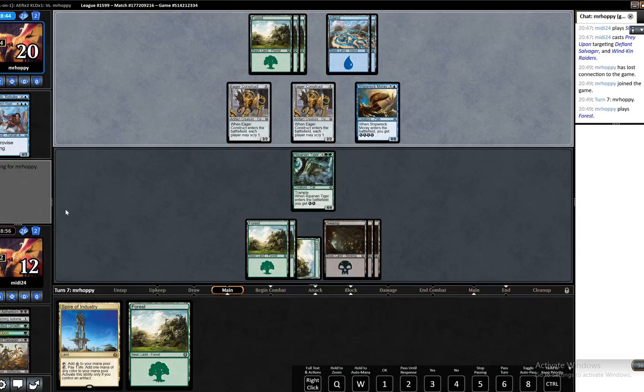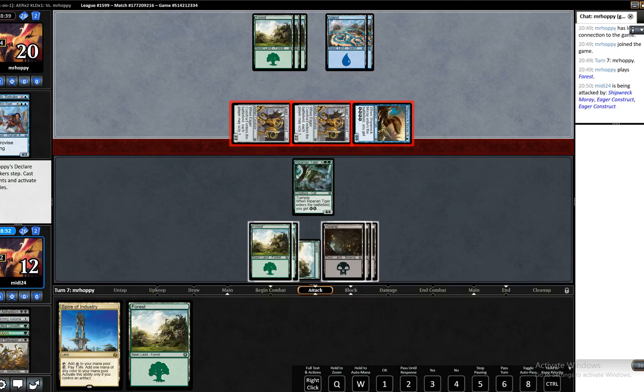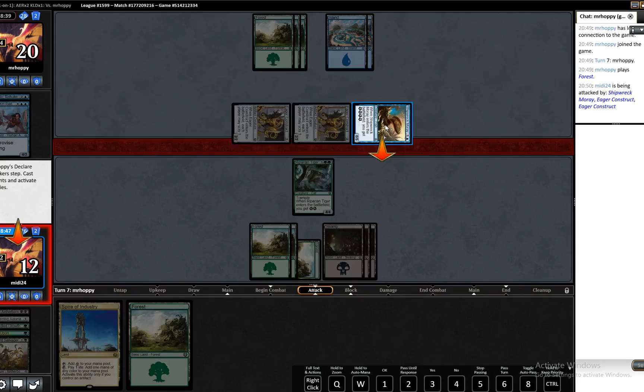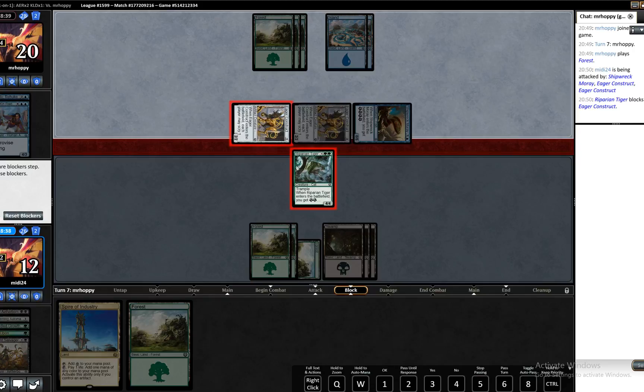He's going to attack with everything. If we block the Shipwreck Moray, obviously he's going to double pump it and kill the Tiger. I think I'm going to just take out Eager Construct. If he has a pump spell it doesn't make any difference either way, because he just uses the pump spell on the Moray and we lose the fight no matter what.